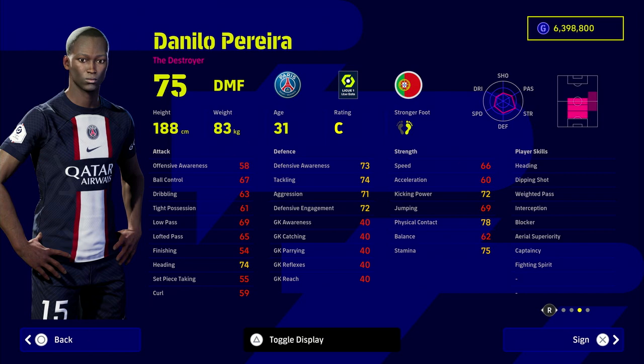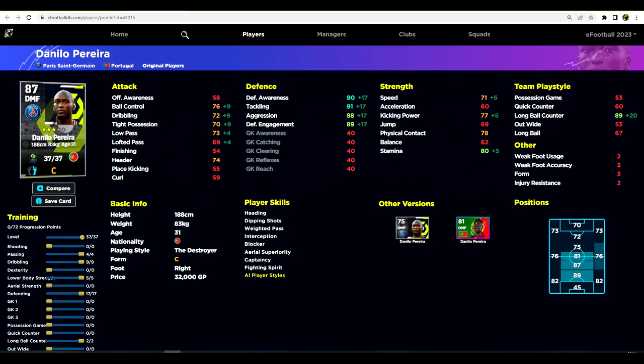Next up we have PSG's Danilo Pereira — the Portuguese man — again a bit of a beast in the middle of the pitch. He is a destroyer as well as a DMF. Interception and blocker are kind of standard for a DMF player. What we're going to be doing with this card — because he is set as a destroyer — is having him as a third center back. He's not going to sit as deep as an anchorman because he still needs to get forward with the ball. You can pause to check the training guide.